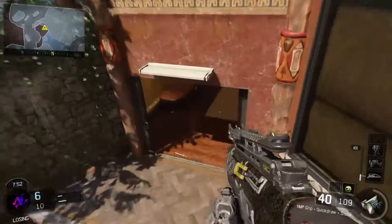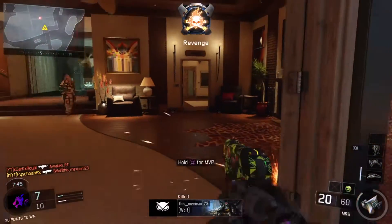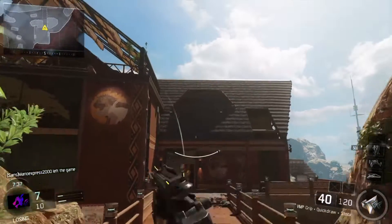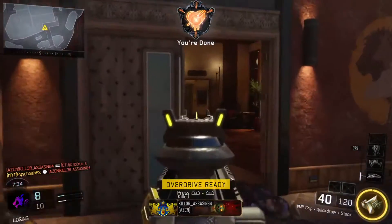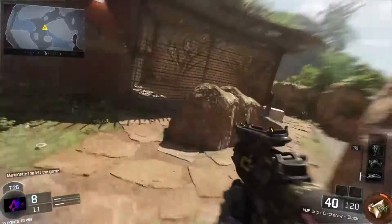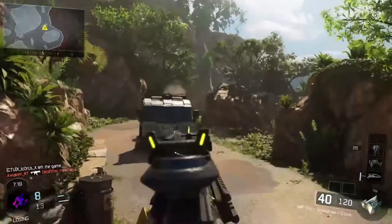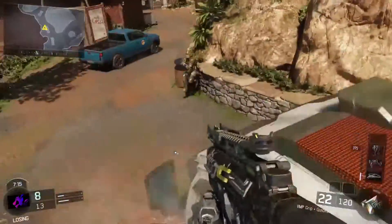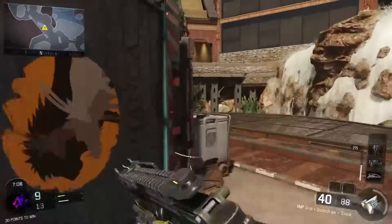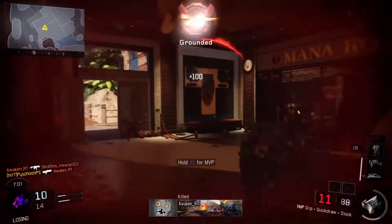We're going to have to do something here — we're losing by four right now. Throw a grenade in there — getting a kill, I like it. Use our speed boost here — Overdrive. Let's go get some kills. There's a guy back there, I don't want him to go back there. We wasted a heat wave. We wasted a heat wave.